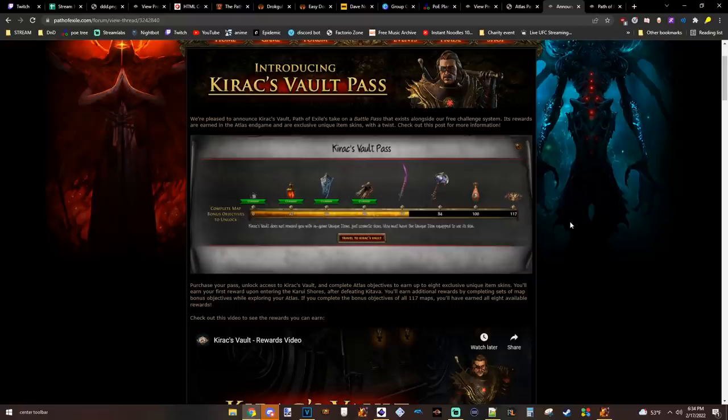117 being a completely full atlas. The rewards, in order, are: a Watcher's Eye microtransaction, a Dying Sun microtransaction, Aegis Aurora, Hands of the High Templar, Paradoxica, Mjolnir, Bottled Faith, and Headhunter. These microtransactions, skills, and effects only work for those specific uniques. You cannot put this on any jewel. You cannot put this on any flask. You can only put this on regular Paradoxica, not replica Paradoxica. You can only put this on regular Headhunter, not replica Headhunter. You can only unlock and purchase this Battle Pass during Arch Nemesis League — if you are in Standard, you cannot purchase it.